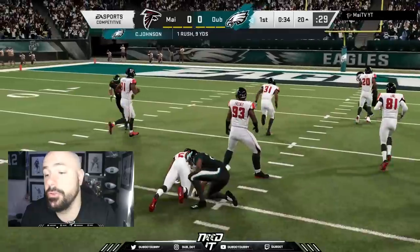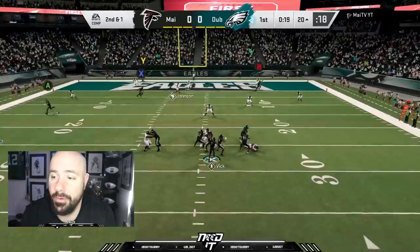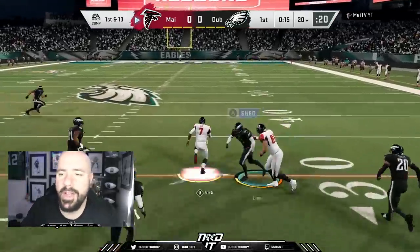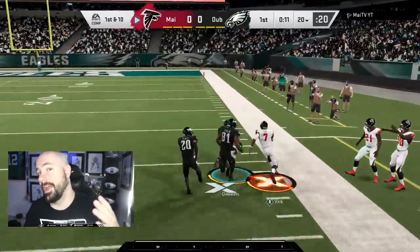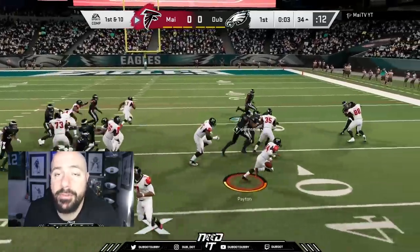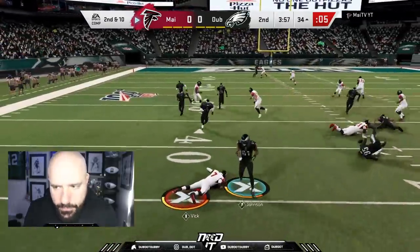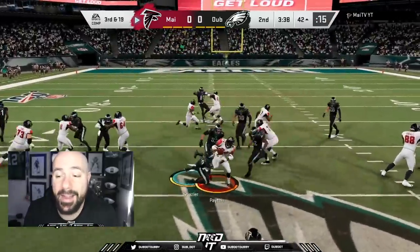We see another read option - I have Chris Johnson as my backup running back, a card we don't talk about a lot but he's great. I try to hit this crossing route and get a bad animation - I got to do a better job of bringing that wide receiver back. The animation they gave me was a fallback and they gave his DB an animation to reach in front of me, so that's all user skill. We are done with the first quarter.